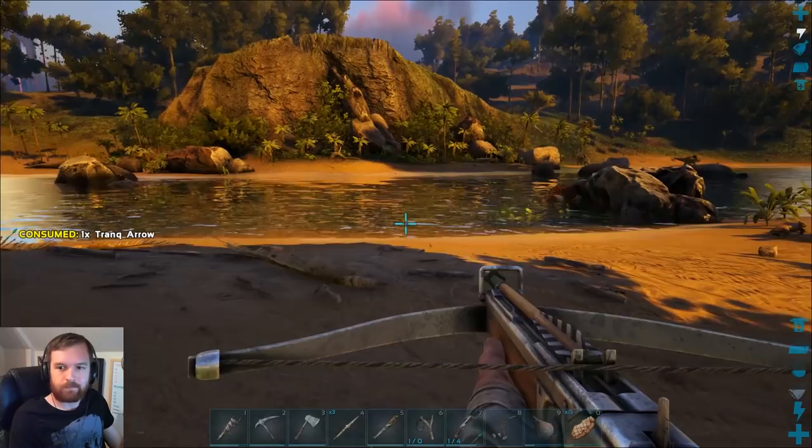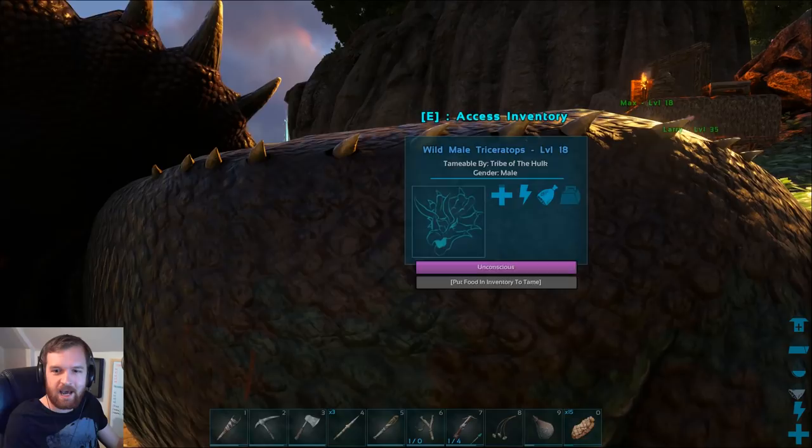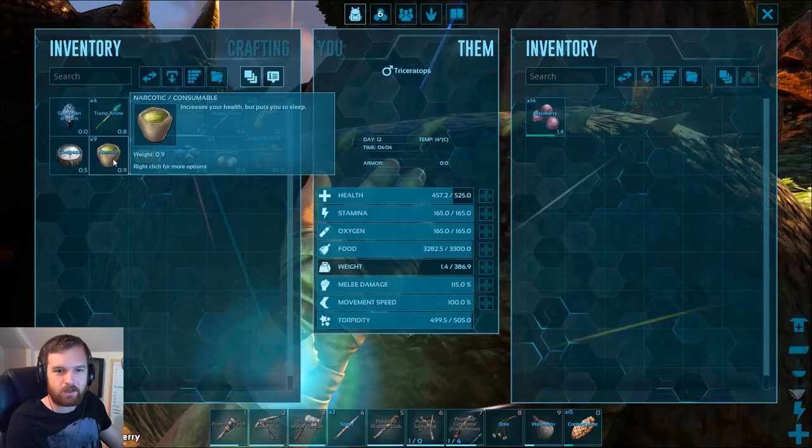It's down! It's down, guys — I did it! Oh yes, I actually did it! Access inventory — let's get some Mejo berries up in this business, and probably some narcotics as well for when the torpor starts to go down.